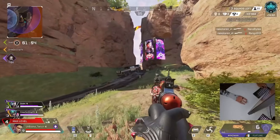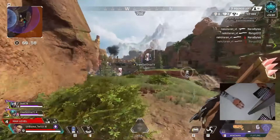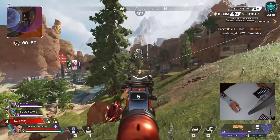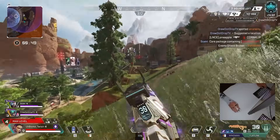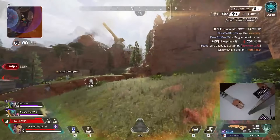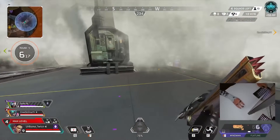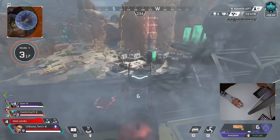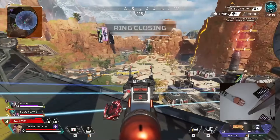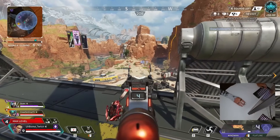If you had to rate Loba on a tier list for a ranked setting, where would you put her? Probably between B and A — a B plus. She definitely has a spot but it's very tied to that person's playstyle. For pubs it's S-tier though — get your loot quick, go kill people. Ever since they added the perk system she's been at her strongest. I don't think they ever really buffed her since she came out; all they did was fix a bunch of bugs. She's probably at her strongest this season.